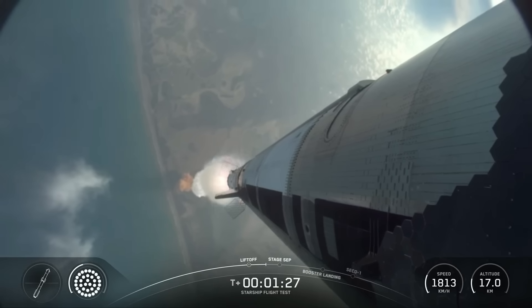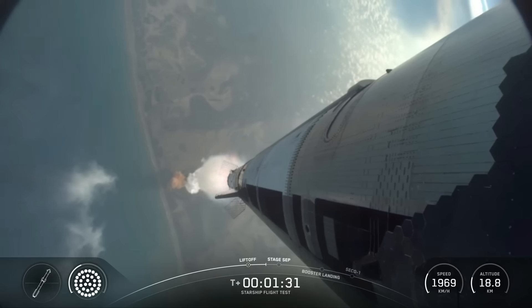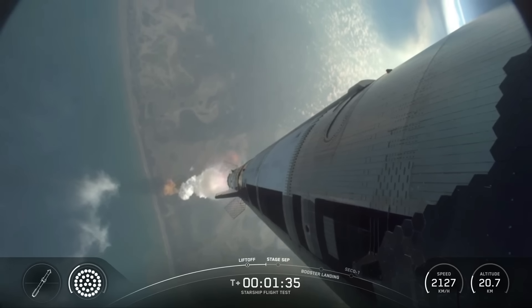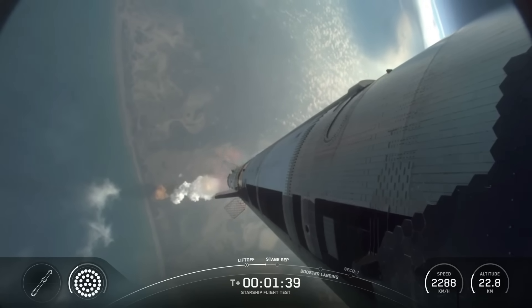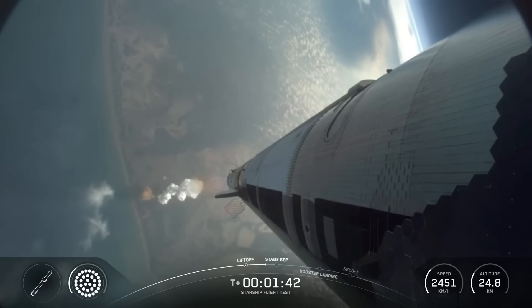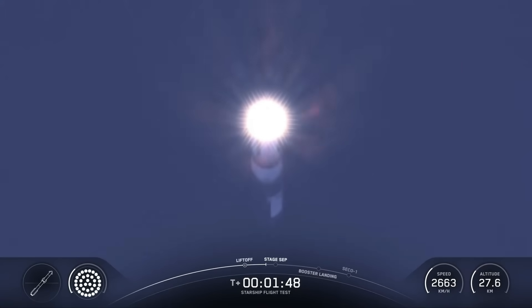Now we're just about a minute away from shutting down those engines on the booster. Again, this booster is flying for its second time today. Hot staging coming up a little under a minute. We're going to see all but the three center engines turn off on the booster — our version of MECO, most engines cut off — and then just a few seconds later, hoping to see six engines ignite on ship to push it away.